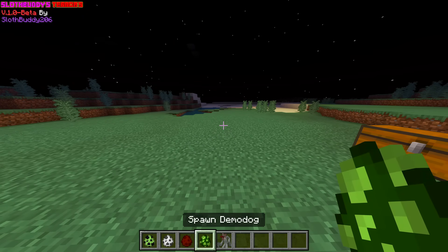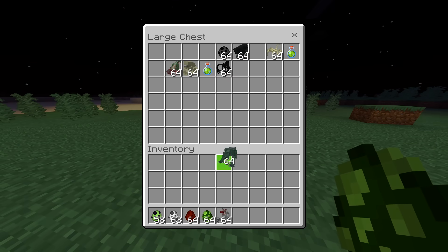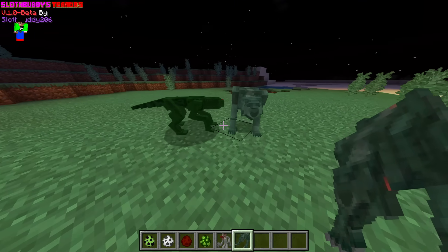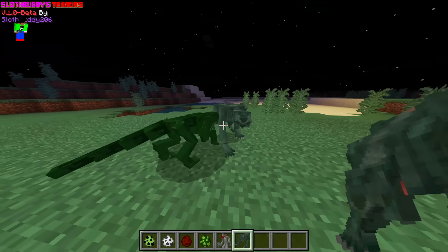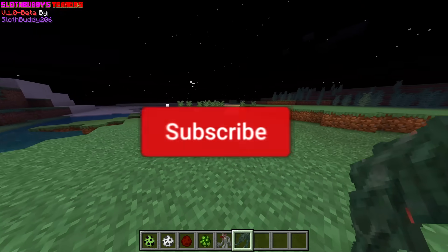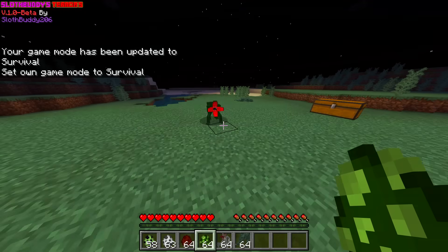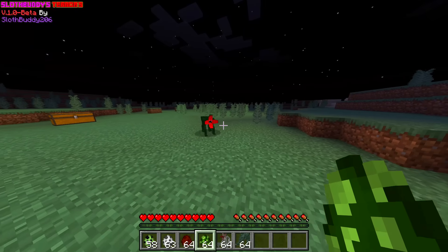So next one is a Demo Dog. We have one right here — let's compare them. They definitely do look different. One looks a little bit bigger and like a lighter green. We'll remove them again because I don't want both of them attacking me. That has like a death animation with the older mod. Does this one attack me? Oh, it does. Look at its mouth. Get away from me, Demo Dog.